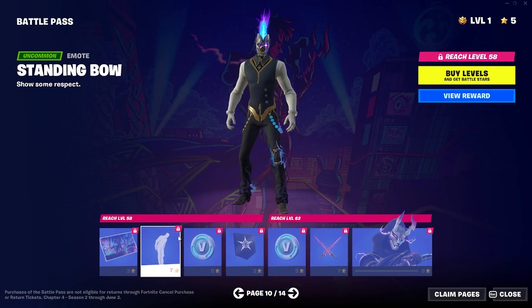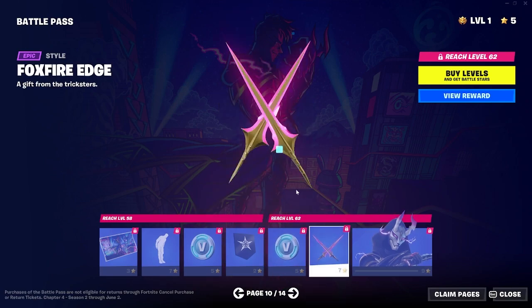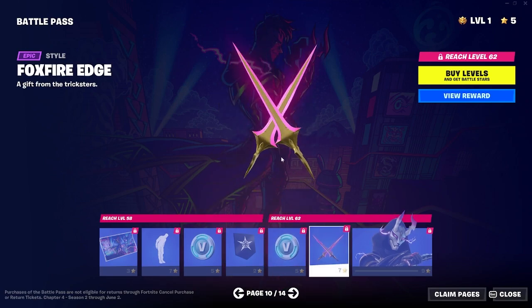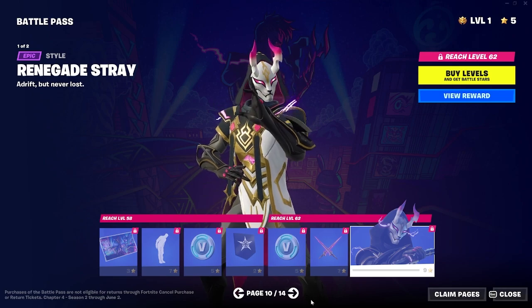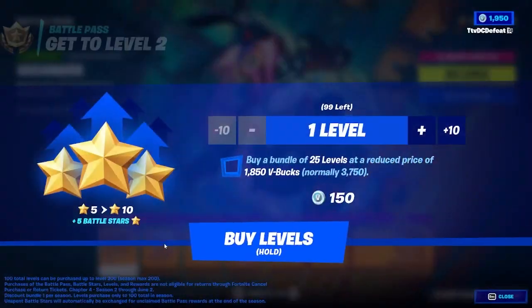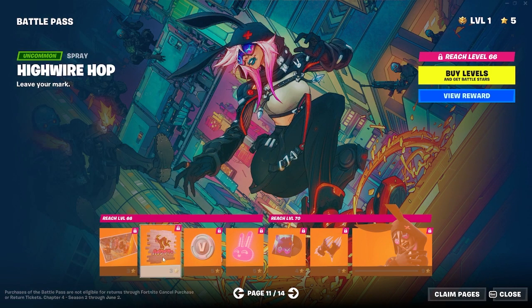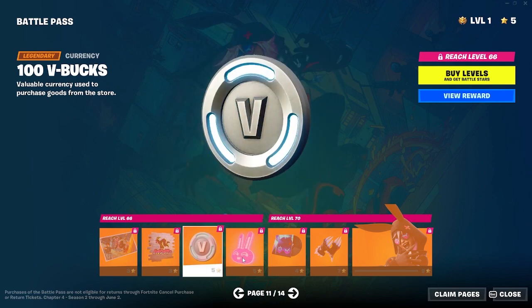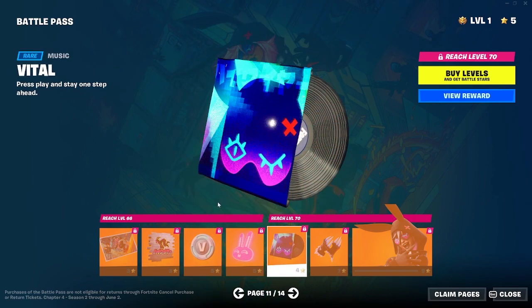Standing bow. It's gonna skip over the V-Bucks and stuff. This looks like a dual-ended one. And then this version of him — that's really cool. He looks like Drift from the OG stuff. We got this loading screen, a spray, V-Bucks. That back bling is pretty cool.